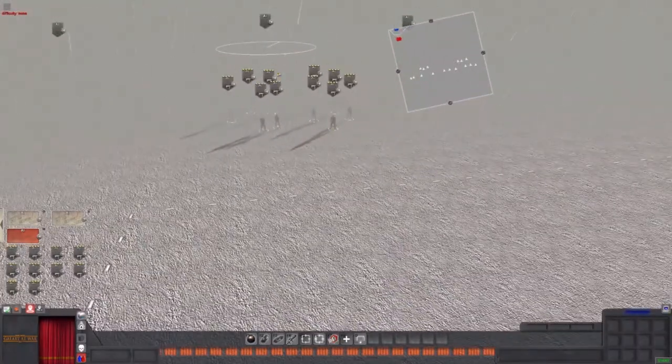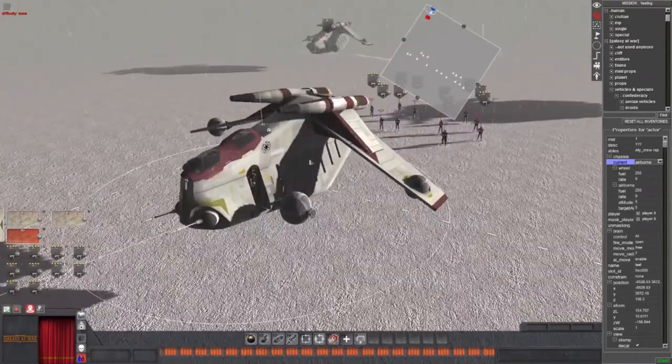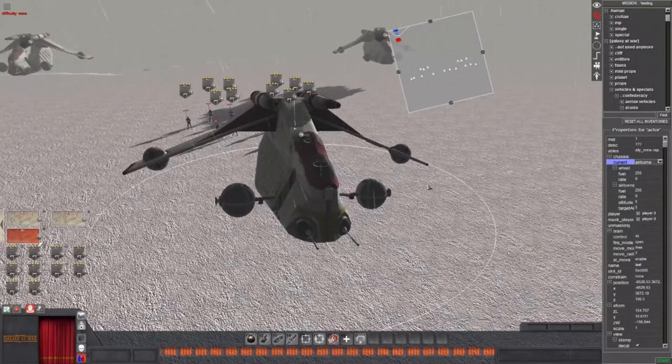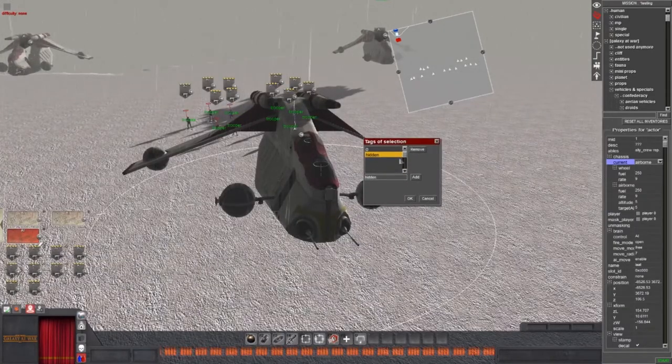The first thing you want to do is go to the actor of your choosing, which is the gunship. Press 2, and I already have my gunship filled with clone technicians. After you select your actor, go to the tags and add a tag of your choosing — I named mine 'zero'. Don't forget to also add an additional tag which is 'hidden'. If you only have the 'zero' tag and no hidden tag, the gunship is going to spin around in a circle on the spawn point or just stand still — it's not going to work. So add the hidden tag, press OK, and exit the tag menu.